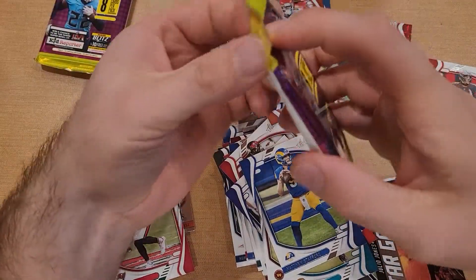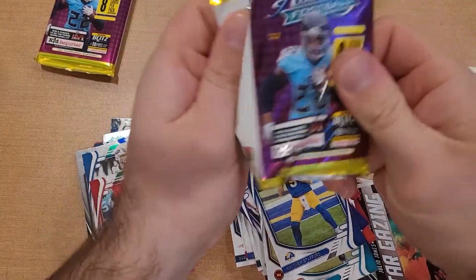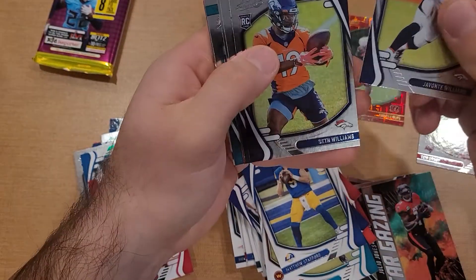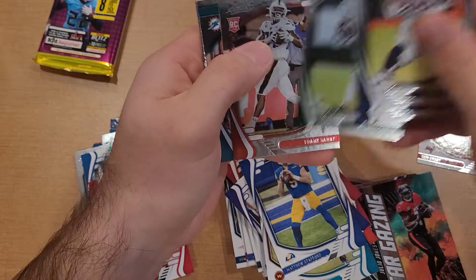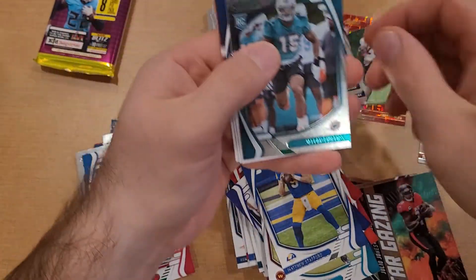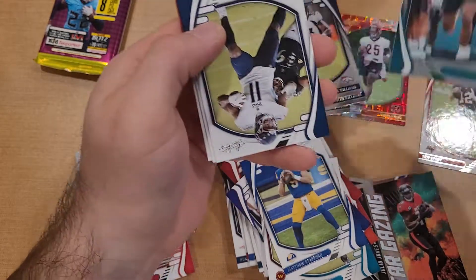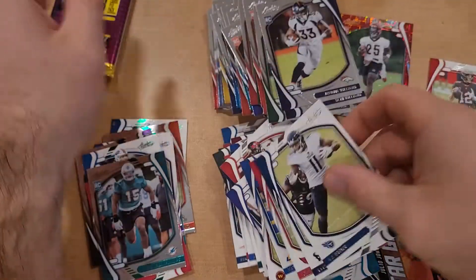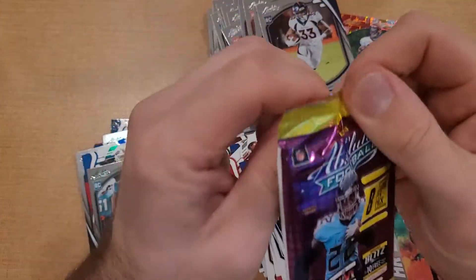Two packs left - let's get some mojo. Got Williams, Williams, Williams, Carter, Darby, and then a green of Jalen Phillips. AJ Brown, Cobb, and Kyler Murray for the base. Last pack - let's get it.